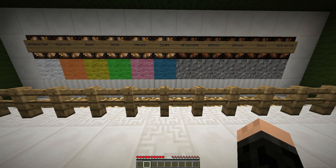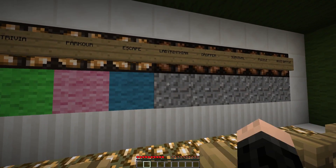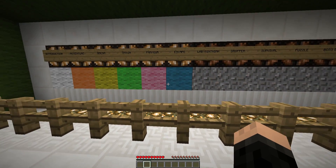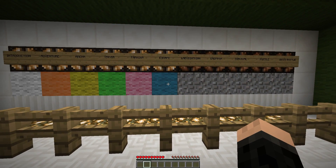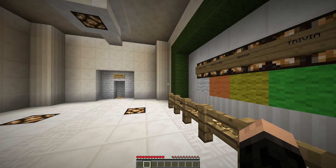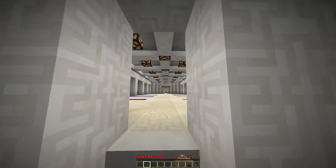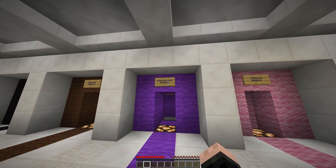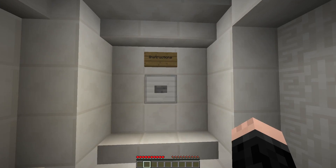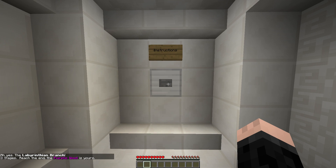Welcome - you're in my world now. We are going to tackle the Labyrinthian Branch. We're just past halfway. Okay, so we're gonna head up in here and tackle the Labyrinthian Branch - wish me luck. Hub instruction stage one: the Labyrinthian Branch, three stages, reach the end - the purple wool is yours.